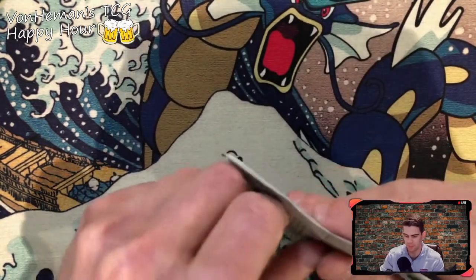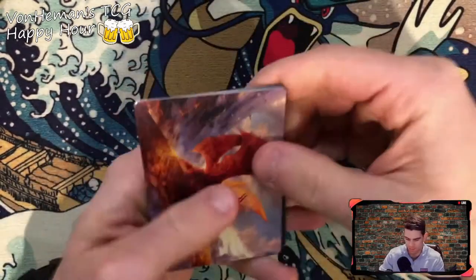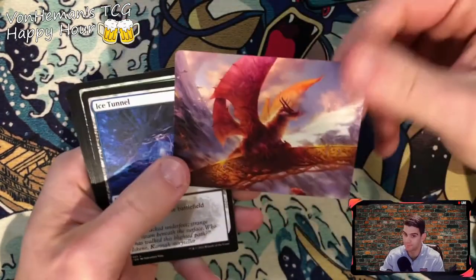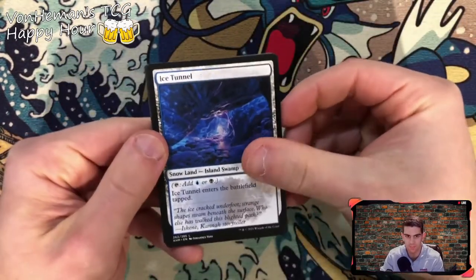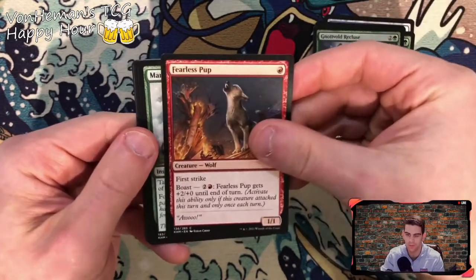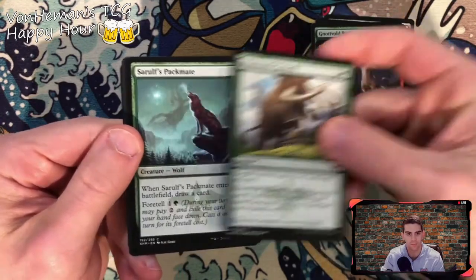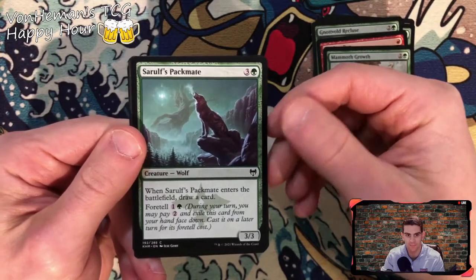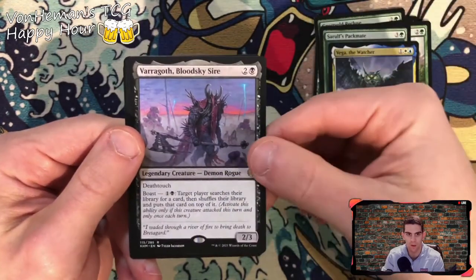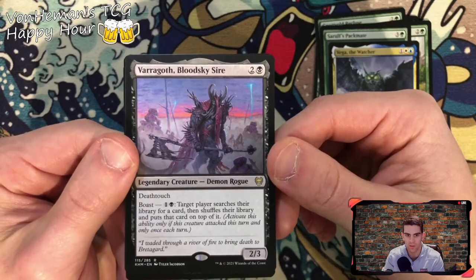Plowing through it, loving every minute of this — so much fun! Will Span Dragon — that's a pretty good card. Ice Tunnel. Ice Hide Troll again. Broken Wings. Blues. Feels Pup. Mammoth Growth — target creature gets plus four plus four until end of turn, and you can foretell it. Sorrow's Pack — draw a card, foretell again. Vega the Watcher again. Varragoth Blood Sky Sire — death touch and a boast: target player searches their library for a card then shuffles and puts that card on top.